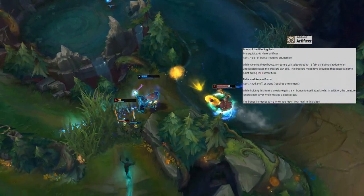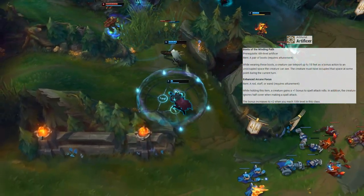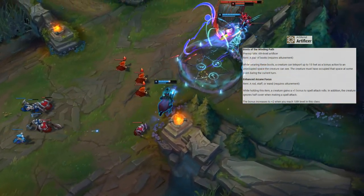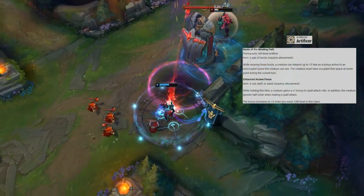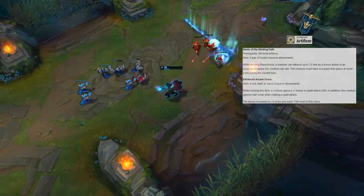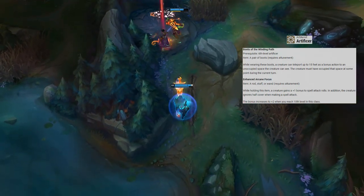Next we take Enhanced Arcane Focus, granting +1 to spell attack rolls and allowing spells to ignore half cover — upgrading to +2 at level 10. Finally, Boots of the Winding Path let you teleport up to 15 feet as a bonus action to an unoccupied space you've occupied during the current turn. We'll flavor this as the summoner spell Flash.